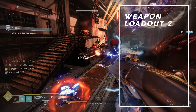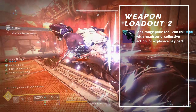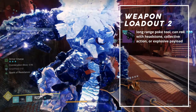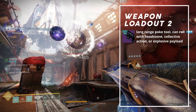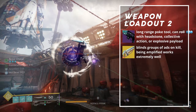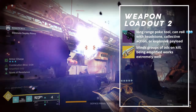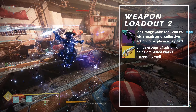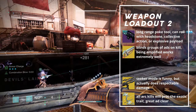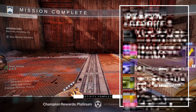Weapon loadout 2 focuses more on long-range AOE damage. In the kinetic slot, I used A Distant Pull, a stasis rapid-fire sniper. It can roll with Collective Action, Headstone, or Explosive Payload, so it's fairly versatile. In the energy slot, I used Centrifuge. Since we will be amplified most of the time, it makes sense to use it for run-and-gun action. Also, it can blind enemies on kill, adding much-needed CC to our arsenal. If you don't like Centrifuge, Symmetry and Trinity Ghoul can work well too — both possess splash damage to a certain degree, so you can't go wrong. In the heavy slot, I ran with Cold Comfort, because it's my comfort weapon.